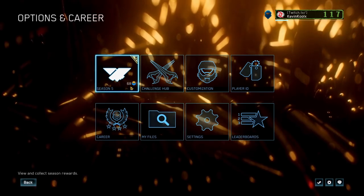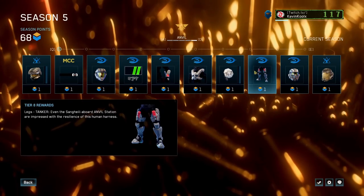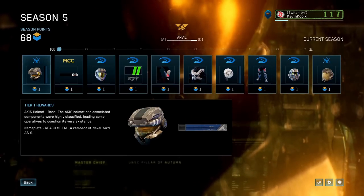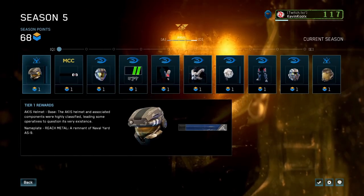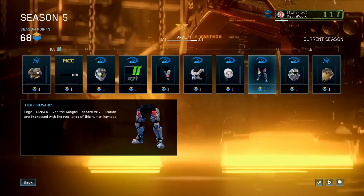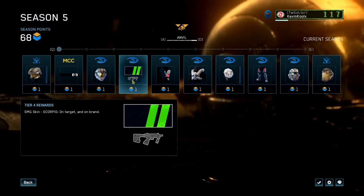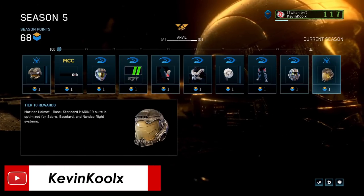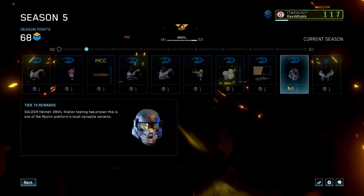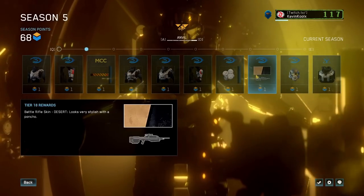Throughout this whole season pass you're constantly unlocking armor. The first thing to unlock is the base level Akis, also known as base level GRD. Scrolling through, you unlock armor and different weapon skins — like this weapon skin for the SMG which looks pretty awesome, and the base level Mariner. You can see just kind of unlocking more armor sets throughout the MCC.